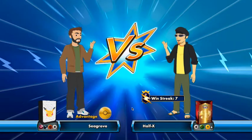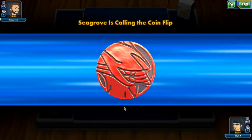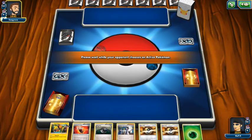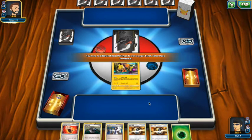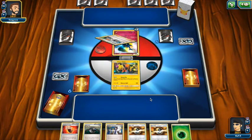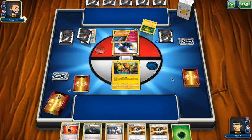Next opponent — fairy, dark, fighting, colorless combination. We lost the coin flip. We start with Koko, which is a good starter against Stage 2 decks — we could Flying Flip twice and then have a chance against the bigger decks. We're playing against Rainbow Road. Rainbow Road is difficult — it depends entirely on how good their matchup is. Vikavolt is actually really good for this match though.